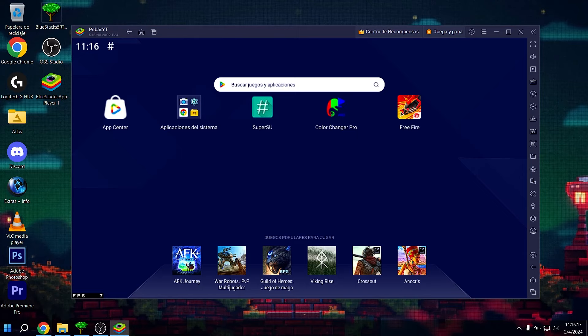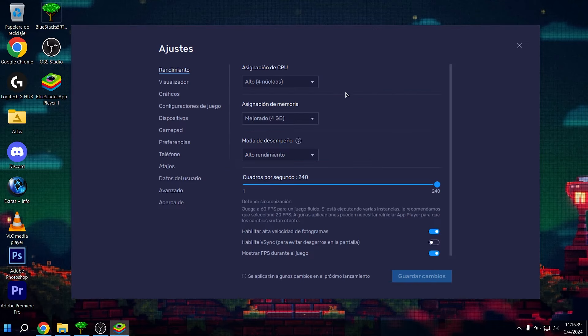Let's see — I have the emulator, in this case version 5.12.110.2002 in P64. You've been seeing a lot of this version in my channel lately. The truth is that it works excellent, it works perfectly. I have no bugs, absolutely no problems with this emulator. So I recommend it. You can download it in the video description. I'll leave the previous video on how to configure and download it, plus the download link so you can install it.